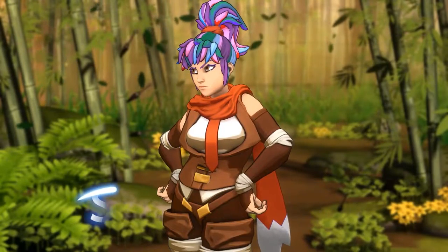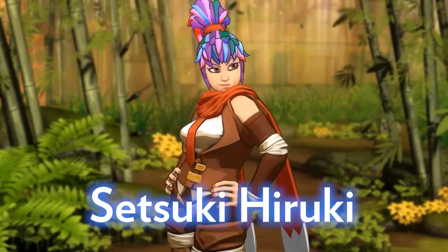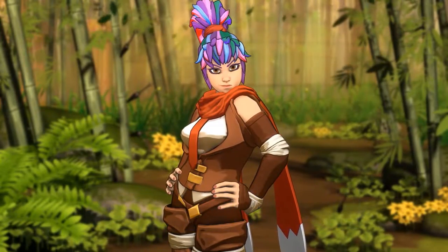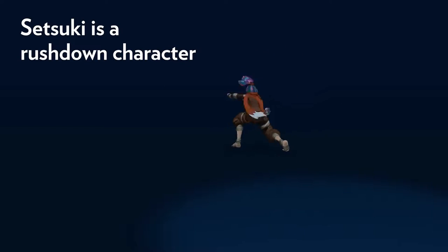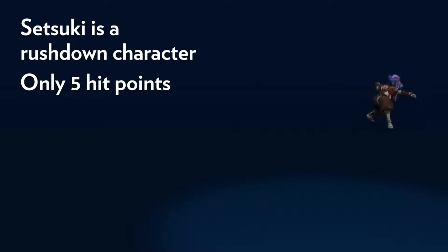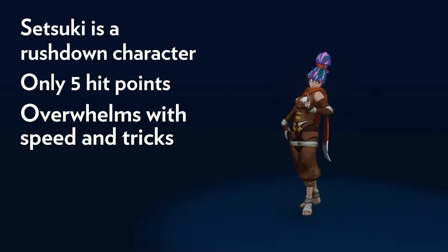Setsuki Haruki is a ninja student at the Fox's Den School. She's eager to learn, especially from Grave, and she's incredibly fast, agile, and stealthy. Setsuki is a rushdown character. She has only five hit points, tied for least in the game, but she makes up for it with her ability to overwhelm the opponent with speed and tricks.